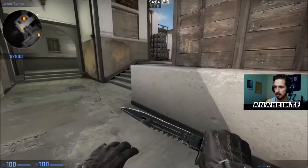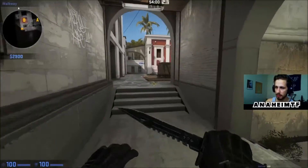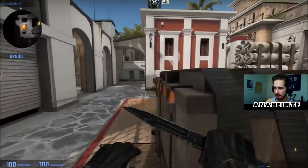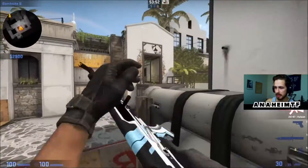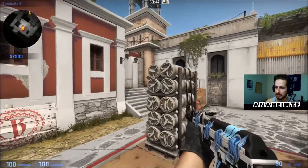Tunnels will bring us into lower B. So this section here is lower B — all this little section. Going up to our left a little bit more, this is elbow. This little section of the place is elbow, and that brings us onto B site itself. B site up here — that's balcony. This section up here is balcony. I'll show you a little bit about that later.